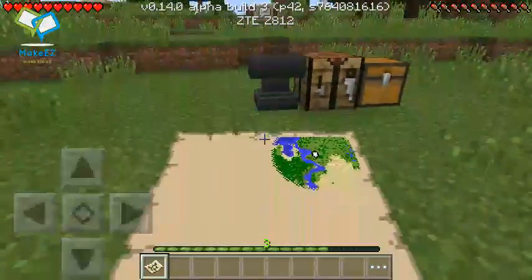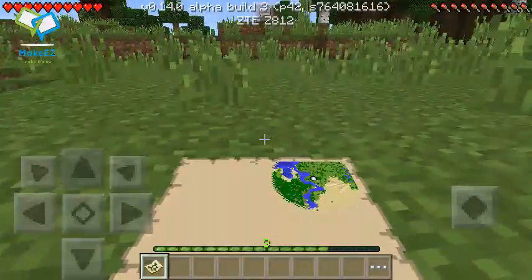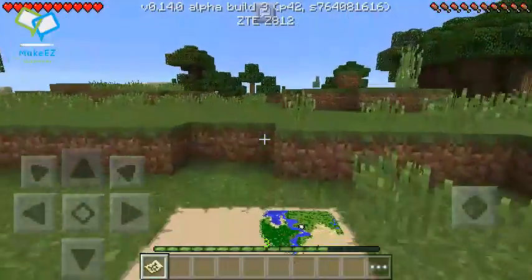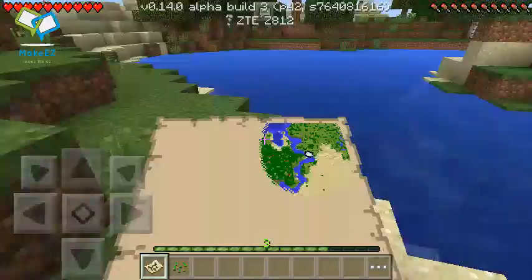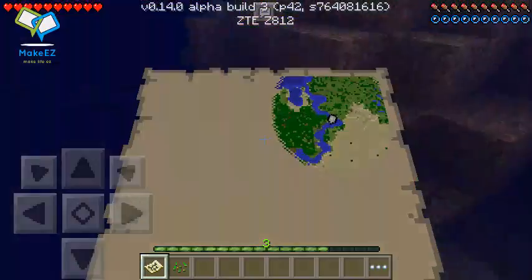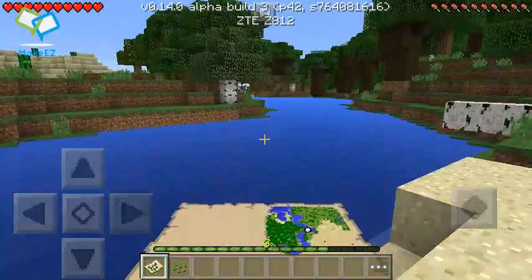And now here we are on the map. We can run anywhere on the map. There are no coordinates as of yet, but hopefully we can get some before 0.14 does release. That'll be very good — it'll help out a lot knowing where everything's at.